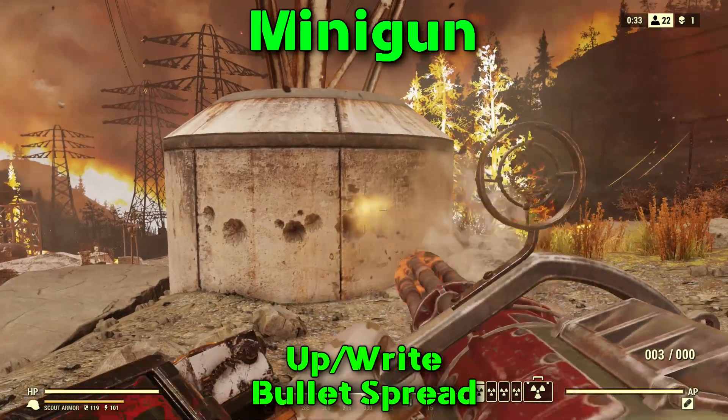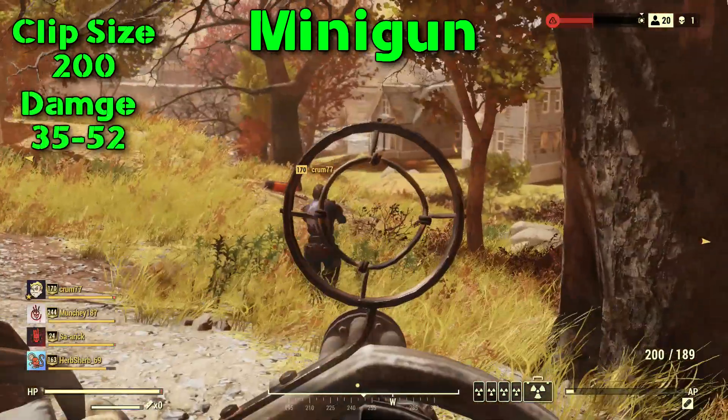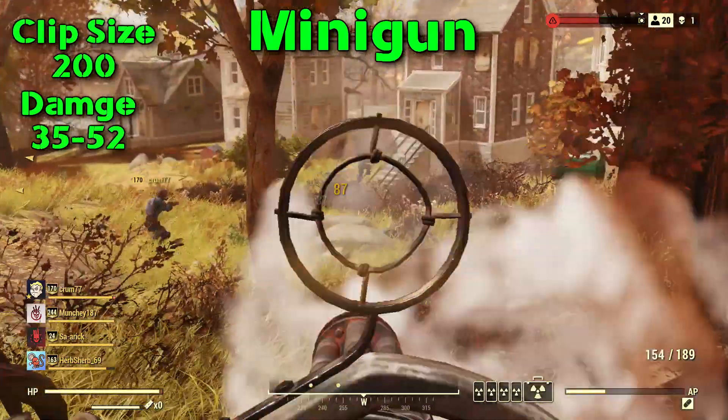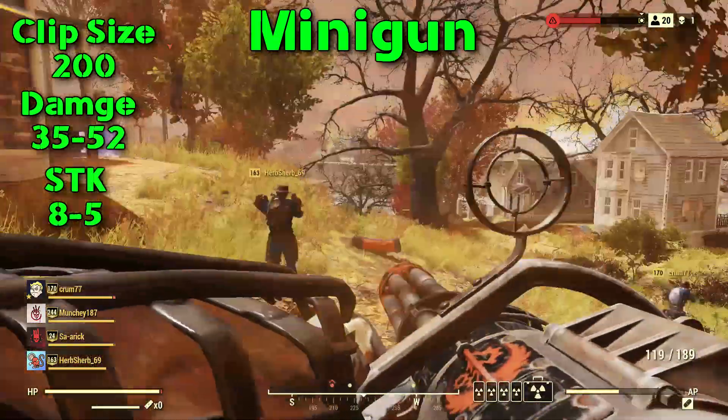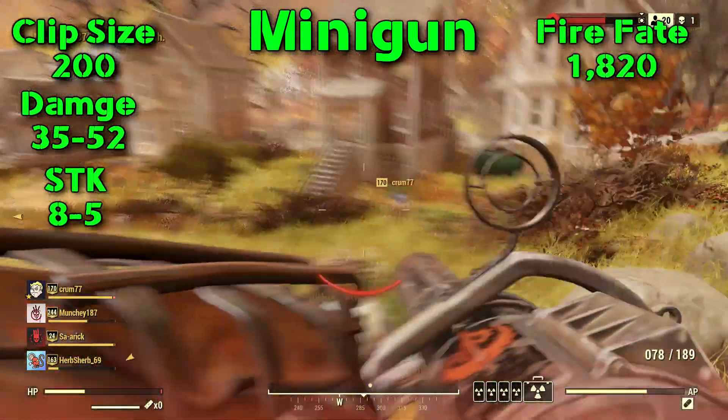Moving on to the stats of the gun: we're looking at a clip size of 200. Damage starting off is 35, and with perks you're looking at 52. The shots to kill base is 8, and with perks you're looking at 5.